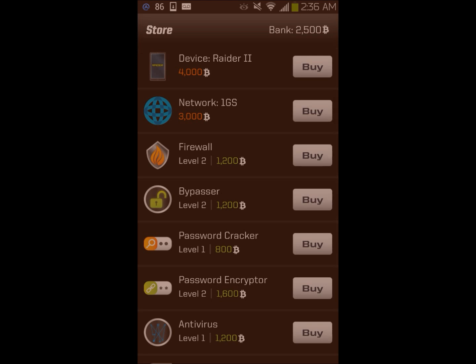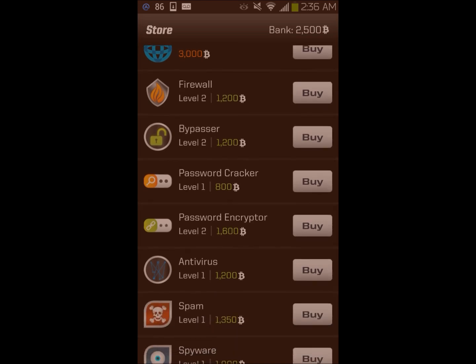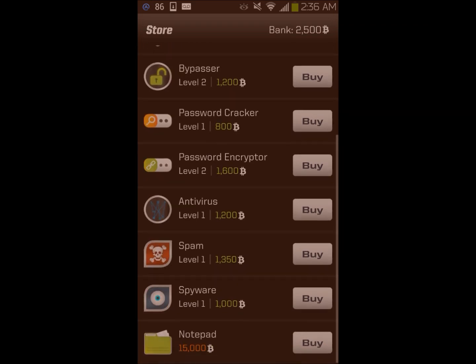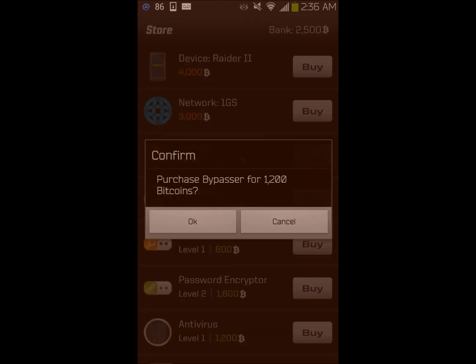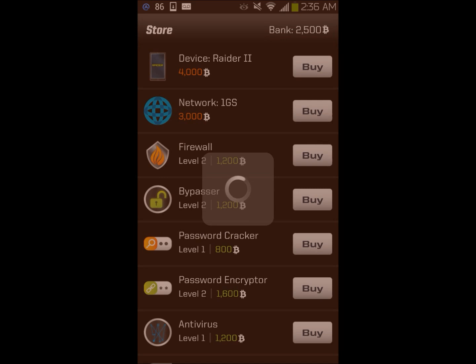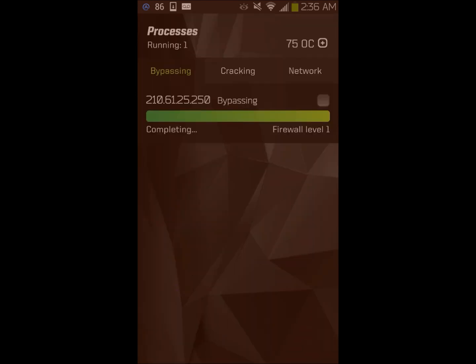Store — so we have spam, we have spyware, notepad, and we pay with these little coin things. I don't know what they're called. I say we get a level 2 bypasser because that doesn't seem to work right now, so we spend our money on that. That's like half our money. Let's see how that does now — there we go.